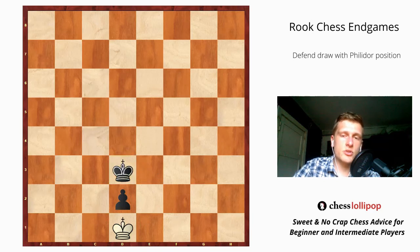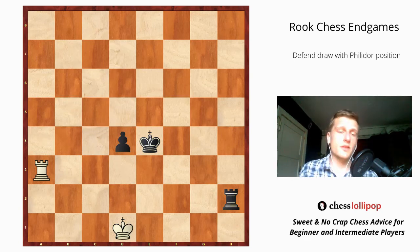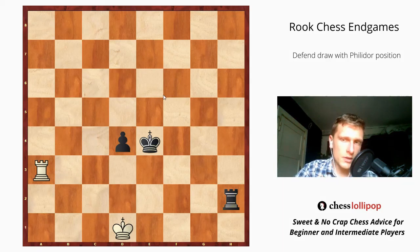So the way to defend this position when we are a pawn down is to prevent black's king from entering the third rank before the pawn — we play rook a3, and that's the way to draw. That was the whole lesson about the Philidor position in rook endgames. Thanks for watching and see you next time. One thing I forgot to mention: this position works only if the pawn and black's king are on the fourth rank — the same applies if white's king and pawn are on the other side. It only works on the fourth rank.